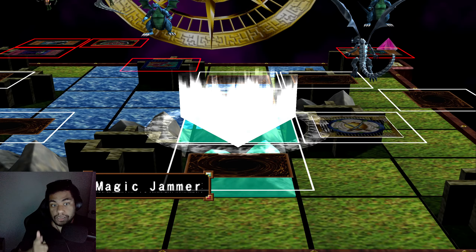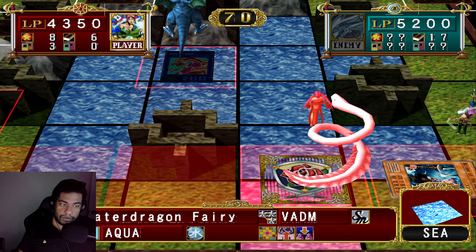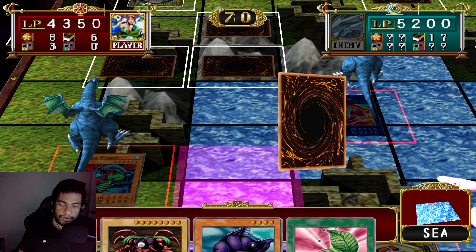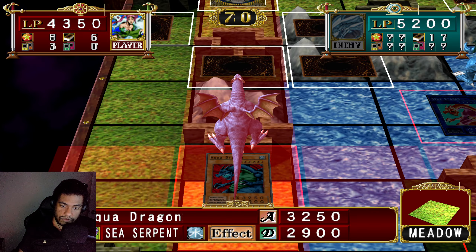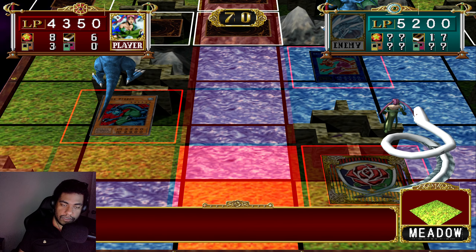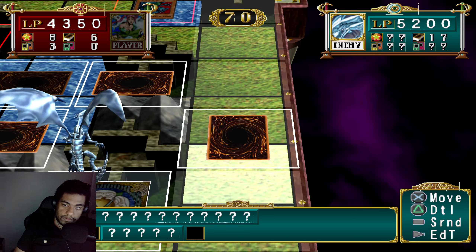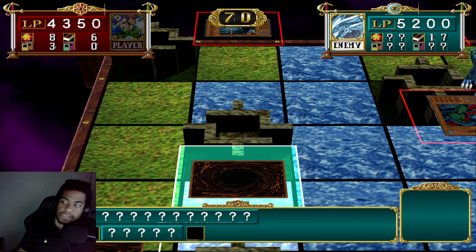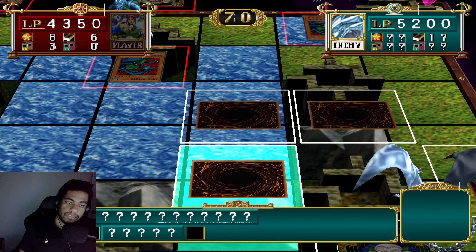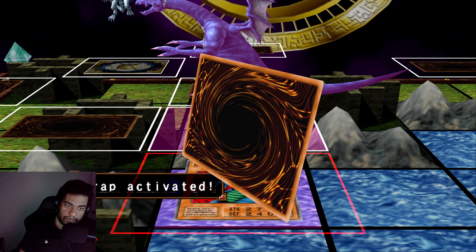That is actually not bad. I can work with that. Okay let's do this. That's good — 37 in the water is nuts, actually. 37 in the water is very, very good for us. I do need to figure out though — the biggest mystery now is to figure out where the Blue Eyes Ultimate is. I can afford to sacrifice some life points to figure that out, but I need to figure it out.